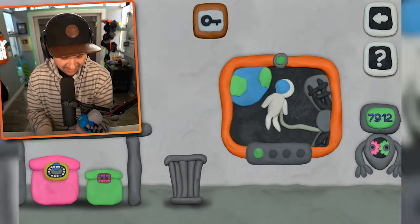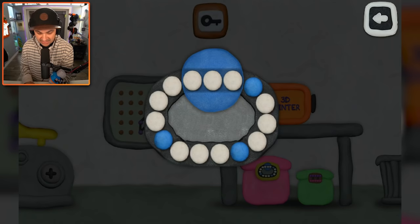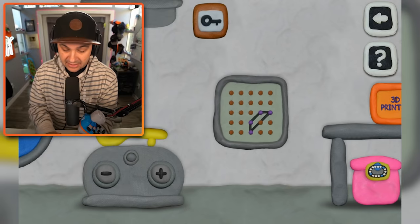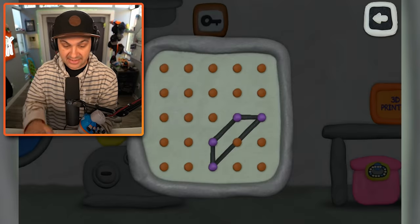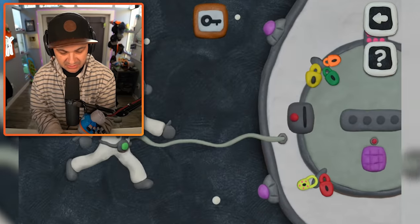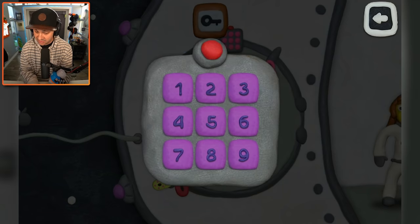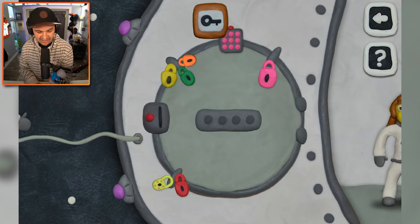7912. What do I use it on? Do I use it on you? I hate that. That puzzle looks like it's going to melt my brain. This puzzle also looks like it's going to melt my brain. We have to get the blue circles probably inside of that blue section of this ring. There's another puzzle I can't make any sense of at the moment — we'll get around to it eventually. What I would like to do is figure out where to use this code. 7912 — give me that green light. I love it. So satisfying.